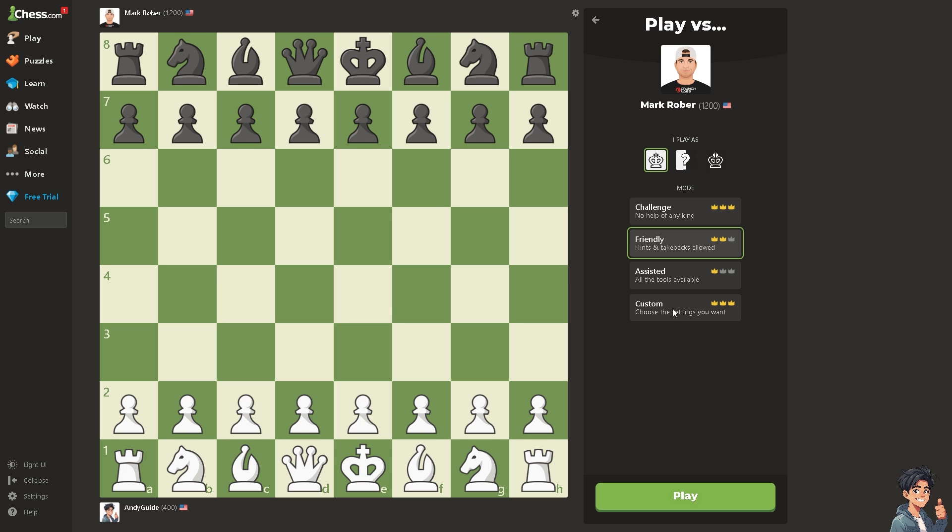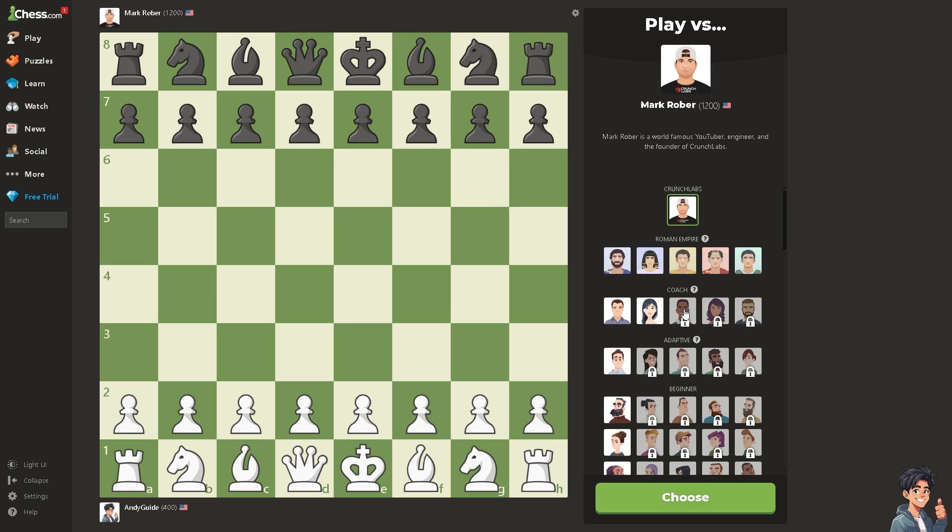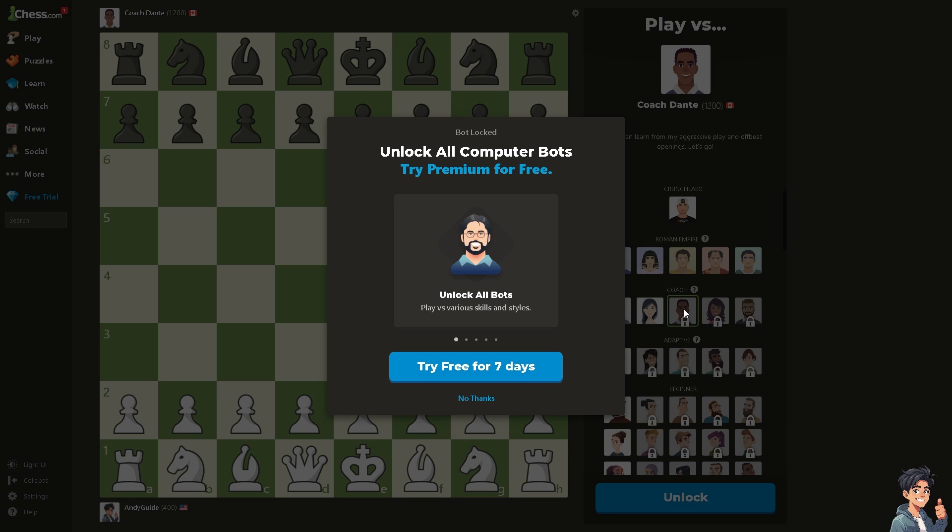according to your learning objectives. However, you cannot access and unlock all bots on chess.com without a premium membership. You need to follow the premium upgrade option — you can try it free for seven days on chess.com, including on the mobile app.